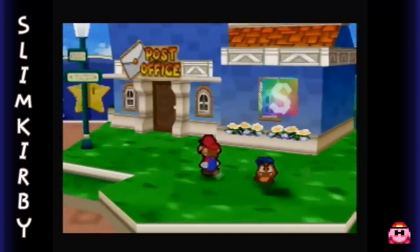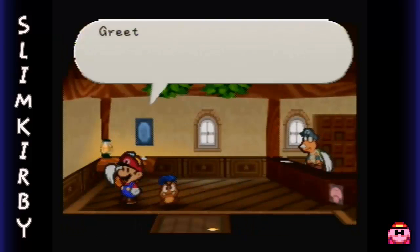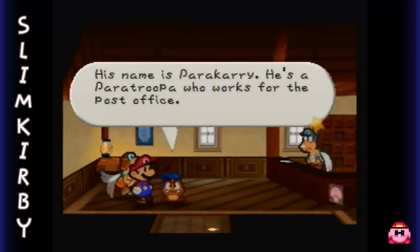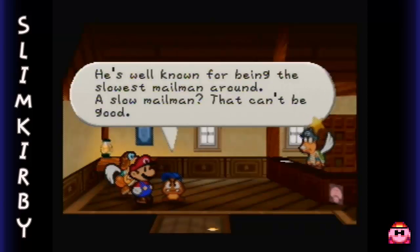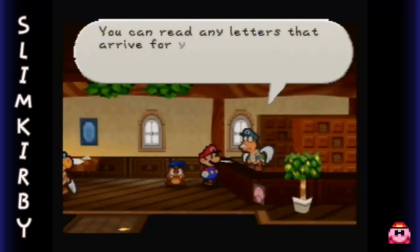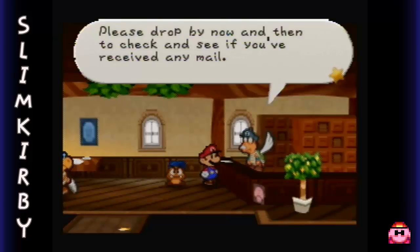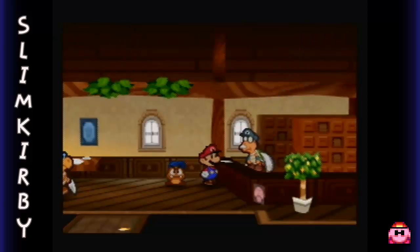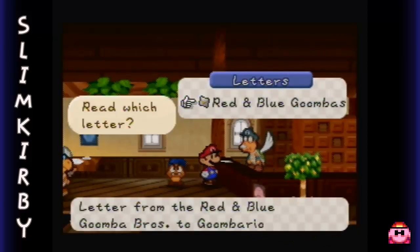Toad house right here, and a post office - this is kind of a cool extra feature. Greetings! The name's Parakary. I deliver letters. His name is Parakary - he's a paratrooper who works for the post office, well known for being the slowest mailman around. A slow mailman? That can't be good. Yeah, not really. This is the post office - you can read any letters that arrive for you or for your other party members. Please drop by now and then to check and see if you've received any mail. Well, you seem to have some mail - which one would you like to read? Throughout the game you'll get these messages from other people you've met throughout your journey, usually for just your partners.